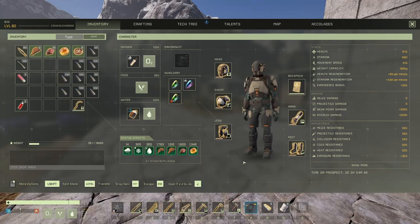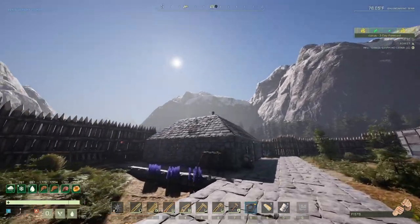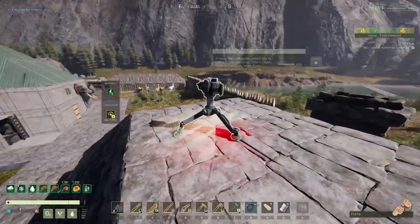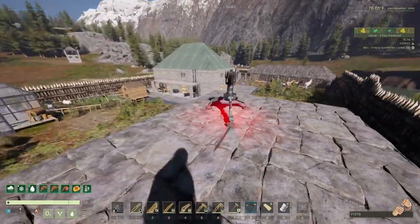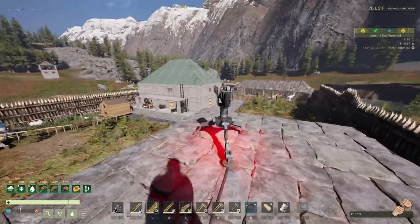Welcome back to the channel, thank you for joining me in another video. This is related to the update from week 141 - they introduced turrets, so we're going to take a look at them. I put one in here; it's a beauty, kind of expensive, very very expensive. This baby works at a 50 meter range, that's something like 160 feet.